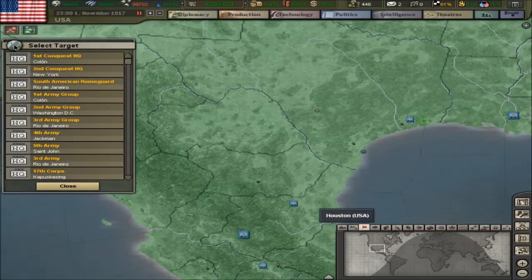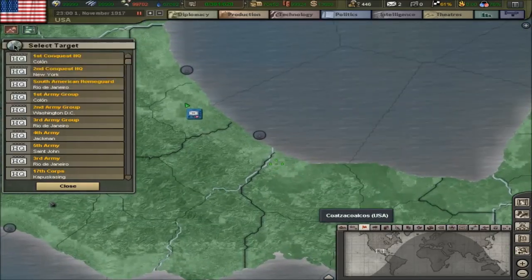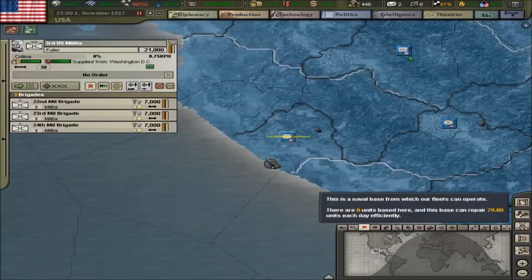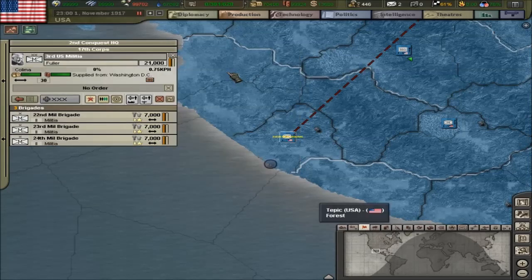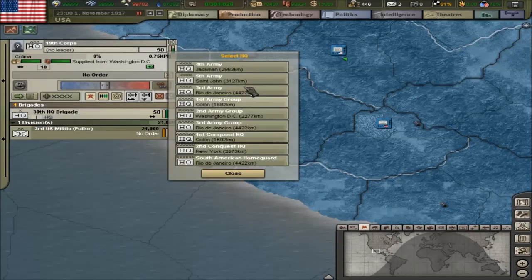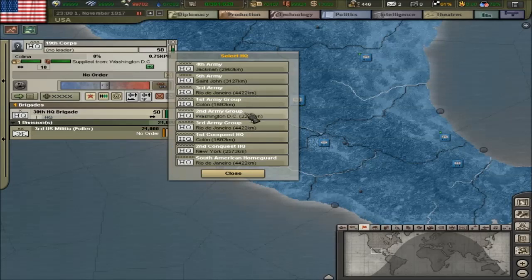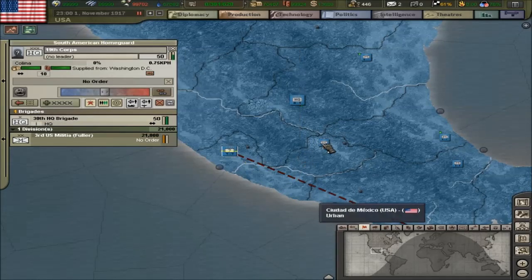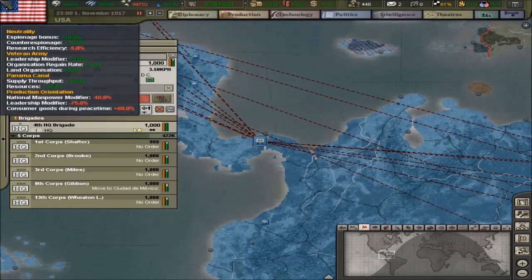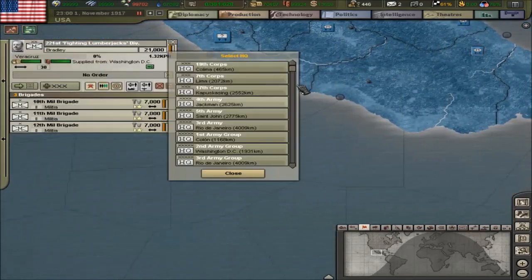We've got militia units in multiple positions. I will put one there and I'll put one there. I'll attach you to... what should I attach you to? I'll have to create a new one. I can attach you to the fourth army. I need you to be attached to the South American Home Guard. I don't even know anymore - it's just an absolute jumbled mess now, isn't it? Not great.